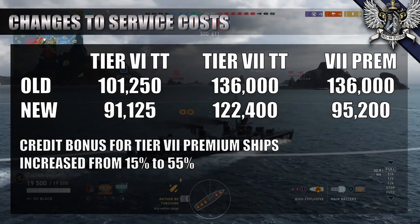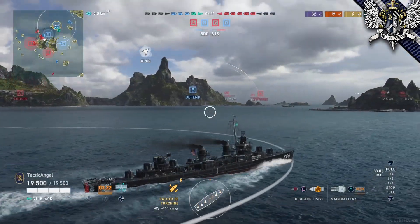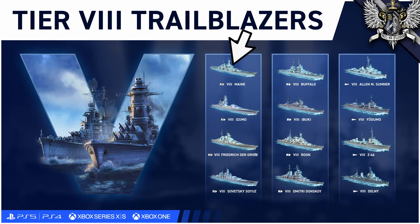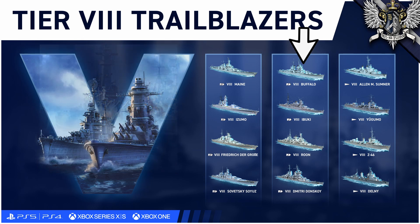We also know for sure what the first tier 8 ships will be. For the USN, we have the Maine, which is mostly a work of fiction sitting between the Iowa and Montana — visible in the thumbnail with five forward-facing guns and another five to the rear. Buffalo will be the tier 8 ship after Baltimore, and Sumner will slide in between Fletcher and Gearing, which is both historically accurate and an interesting change from PC.